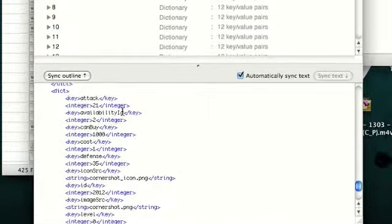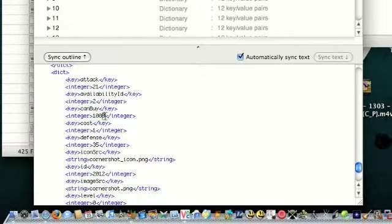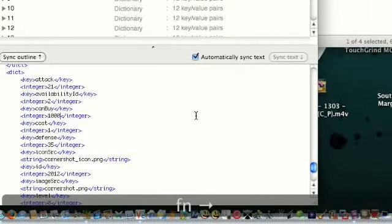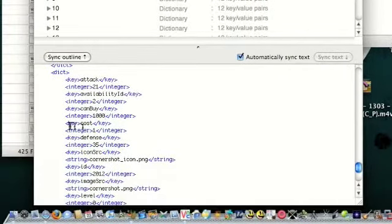What you're going to need to do is: the 'can buy' is going to be zero — you're going to change it to, like, a thousand or something, so you can buy as much. Change the cost to a cent, so, you know, it's cheap.